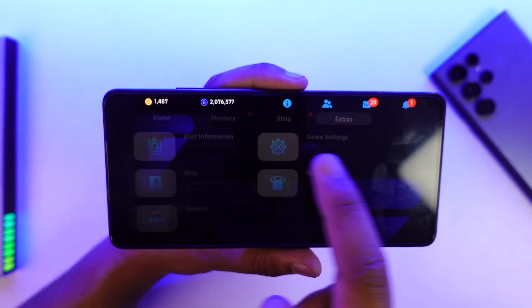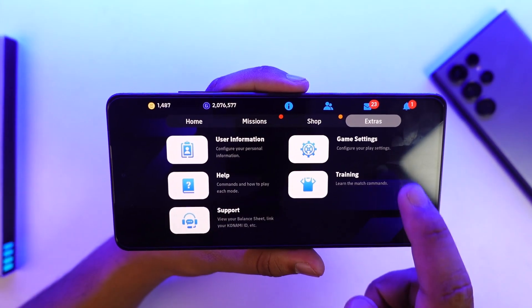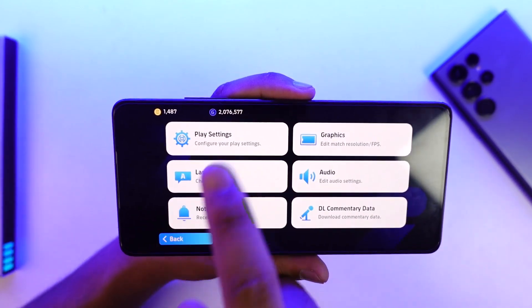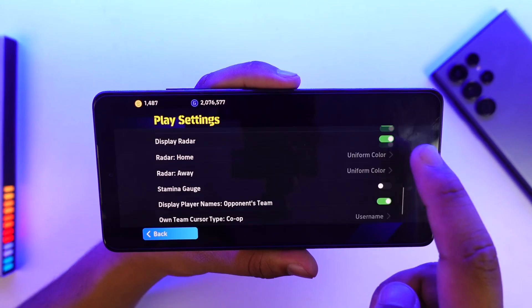Here you can see user details and various options like user personal information and so on. To actually change the Smart Assist setting, go to Game Settings, then Play Settings, scroll down and you will find an option that says Smart Assist right there.